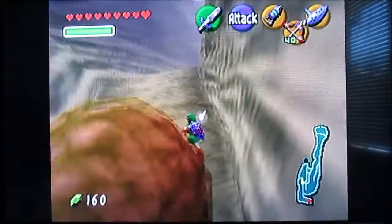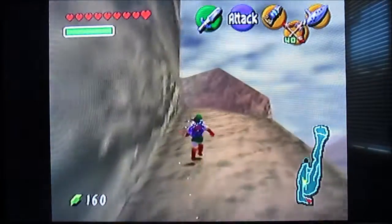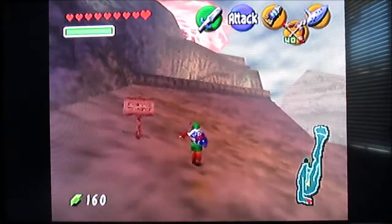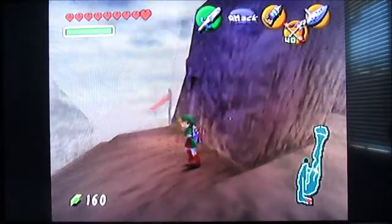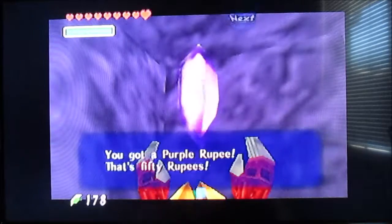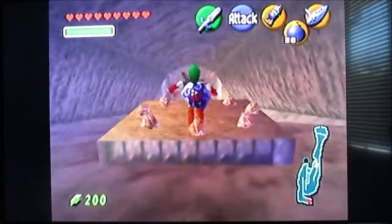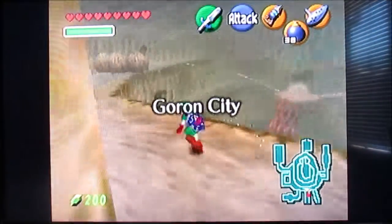We're just gonna head up the Death Mountain Trail to Goron City. Over here — this was something I could have done as young Link but I never got a chance to because I kept forgetting. If you use a bomb, you can blow that thing up. It was actually a good thing I waited until now because you can just open this treasure chest — surprise, you get 50 rupees in there. I probably should have just waited until I got the upgrade, but yeah, I eventually maxed out my rupees again.